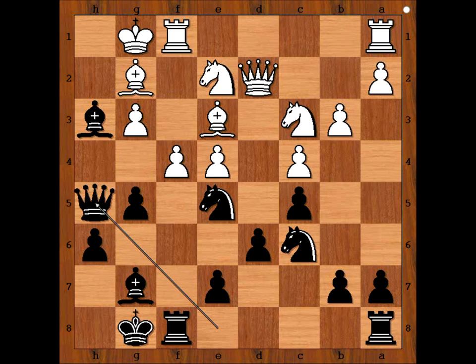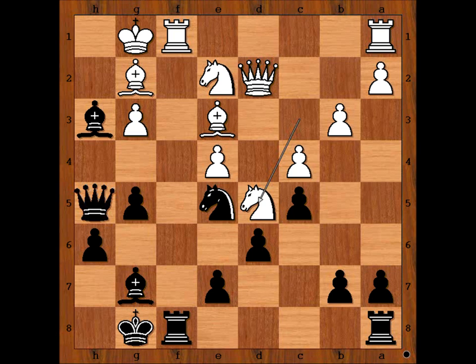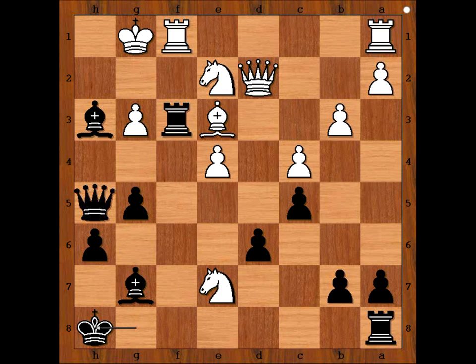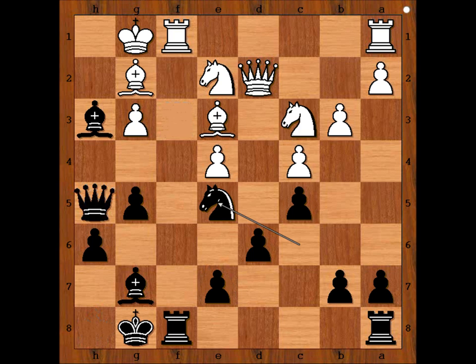Niko played queen to h5. b5, pawn takes knight, knight takes on e5, and white is worried. For example, if knight to d5, then knight to f3 check, and after bishop takes, rook takes bishop, and after knight takes on e7 check, king to h8 — and the position is winning for black. So Krzysztof wanted to close the f-file and played knight to f4, a desperate move.